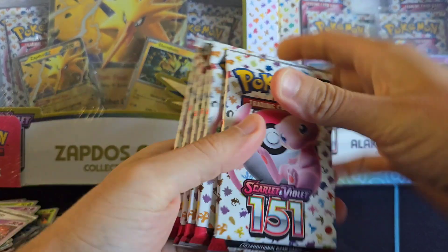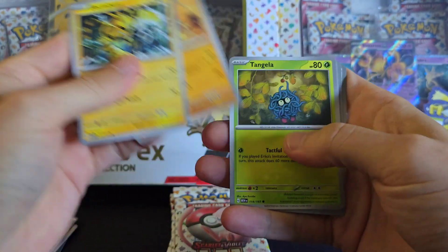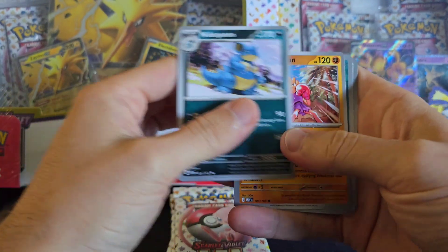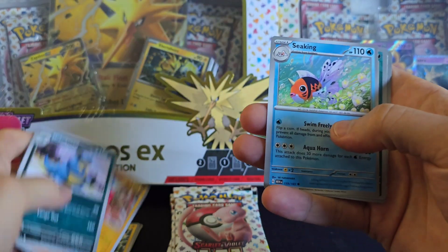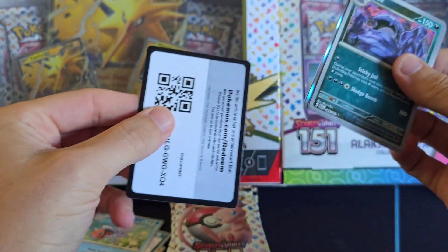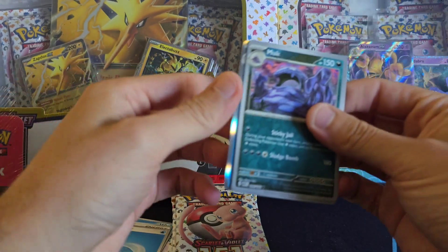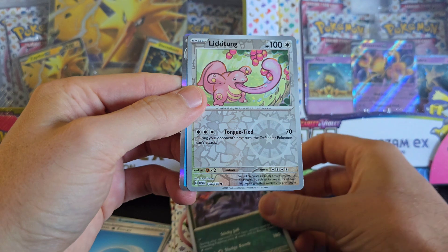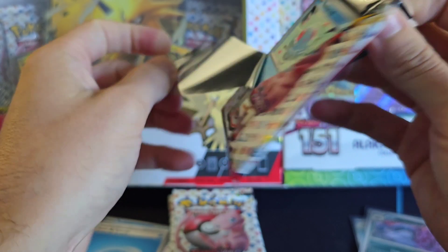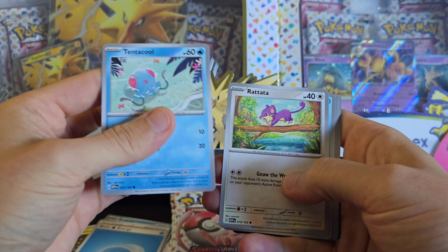And our final six packs. Electrobuzz, Rhyhorn, Tangela, Koffing, Nidoqueen, Hitmonchan. So I think some of these might be Shiny and some are like a base. We've got Muk — who's a Shiny? We have a Basic Energy. There's a Water there, so the other one was not a Water. Behind Muk we have a Lickitung, and behind that we have an Omastar.